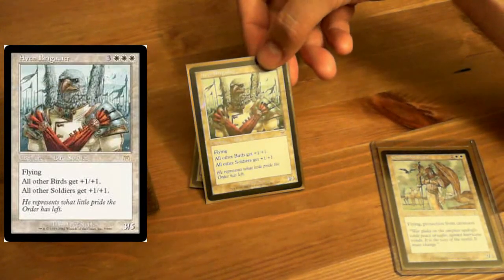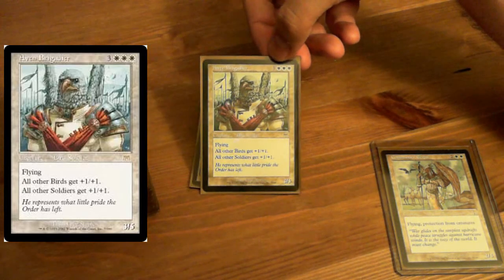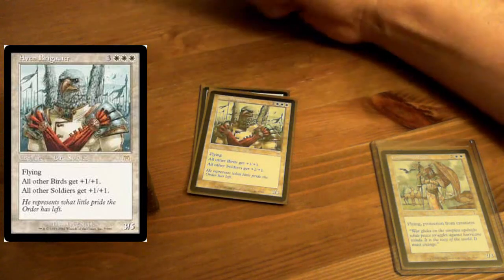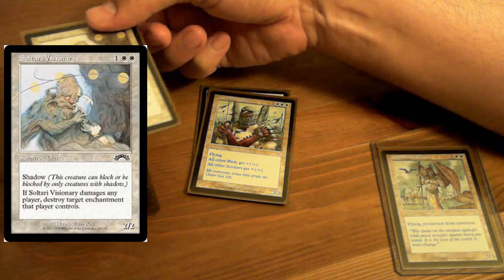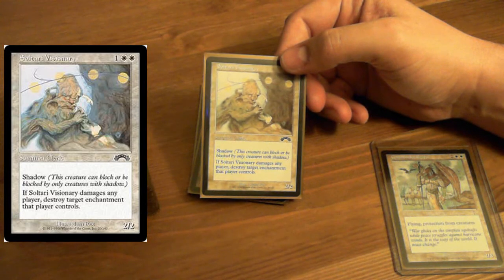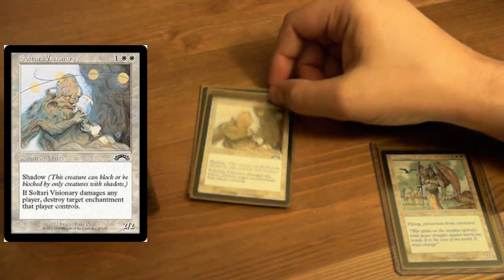Along with the tribal theme. Flying. This is Aven Brigadier — all other birds get +1/+1. Our Commander's a bird. And soldiers get +1/+1. Our Commander is a bird soldier. That's right. Starting off with a 4/6.